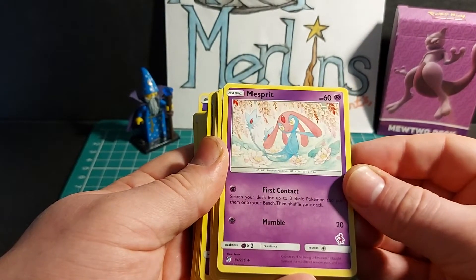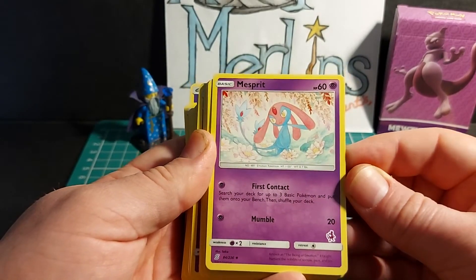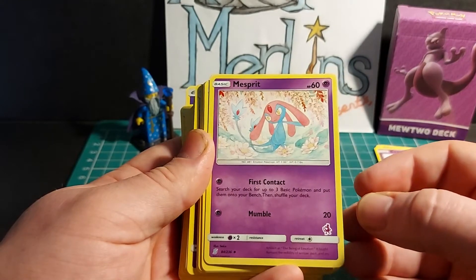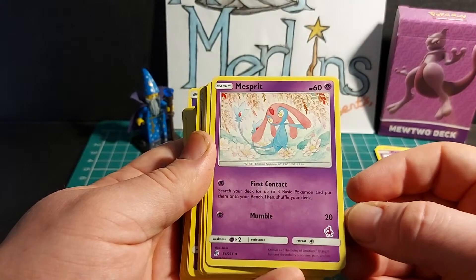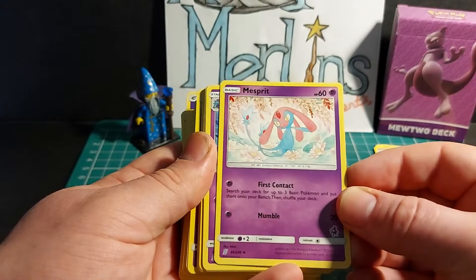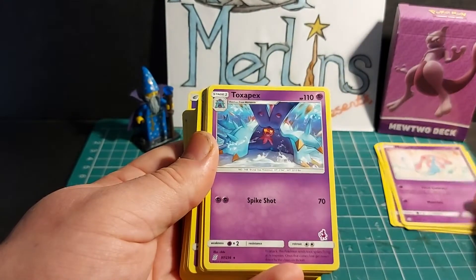Mesprit, basic Pokemon, HP 160. First Contact: search your deck for up to three basic Pokemon and put them onto your bench, then shuffle your deck. Mumble deals 20 damage. Weakness x2 to psychic, resistance nothing, retreat cost one. One copy of Mesprit is in this deck.